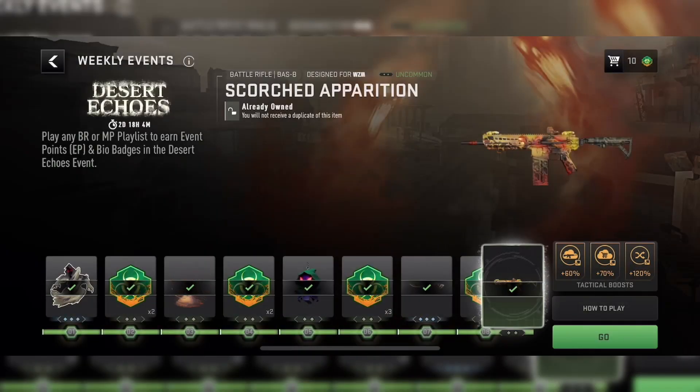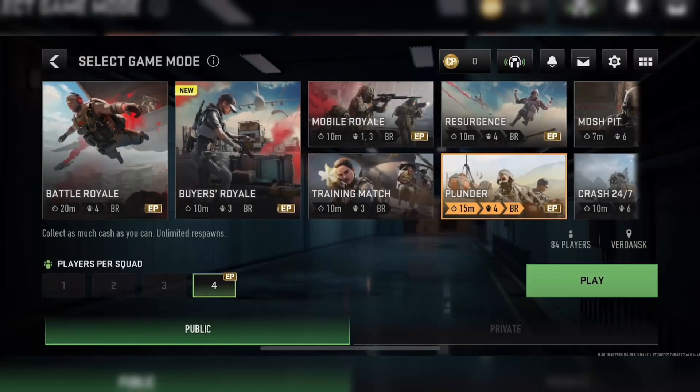All right, ladies and gentlemen, here is the fastest way to complete the Desert Echoes event in Call of Duty Warzone Mobile. In order to finish this event as fast as possible, I highly recommend just playing Plunder. Yes, once again, Plunder is going to be our best friend for getting as many event points as possible.